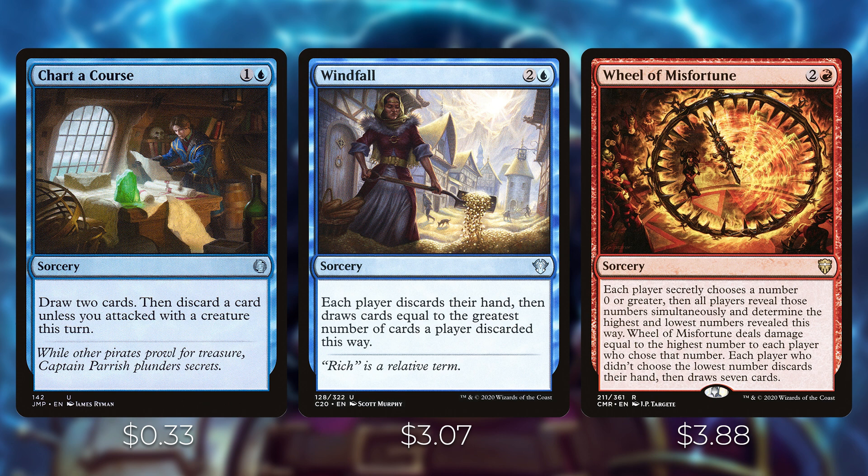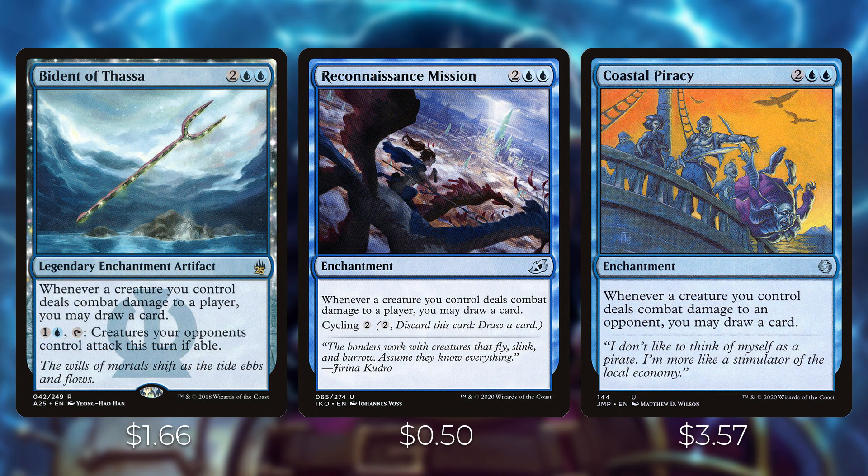We've got Windfall and Wheel of Misfortune. Both are wheels that are great with another card we'll go over in a bit. This is a great way to fill your hand back up after dumping it, since we have a lot of cheap one- or two-mana pirates. Because we will be attacking a lot with evasive pirates — ones with flying and ones that are unblockable — we also have three ways of drawing cards whenever we deal combat damage: Bident of Thassa, Reconnaissance Mission, and Coastal Piracy. These all let you draw a card whenever a creature deals combat damage to a player.